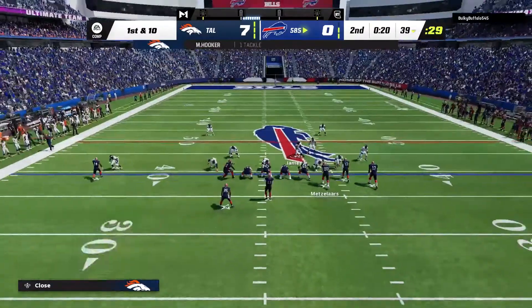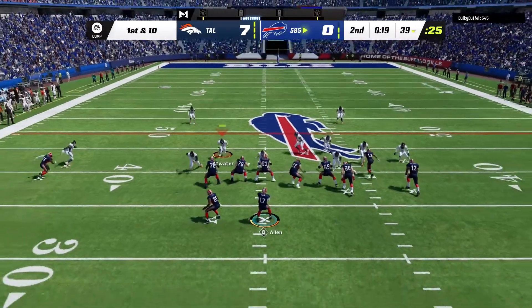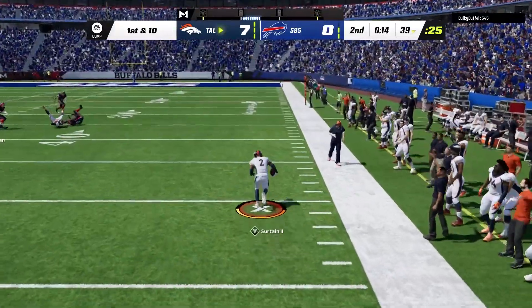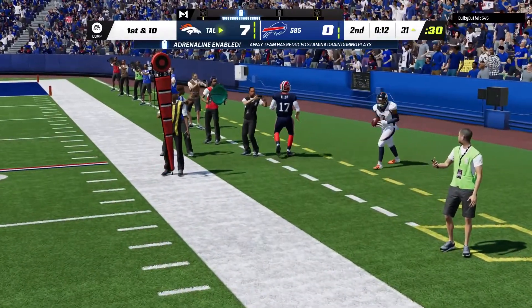We're in man coverage, and most people to beat man coverage will run a corner route. That corner goes out to Diggs — Surtain undercuts it, got it. Patrick Surtain grabbed it from Diggs, a great wide receiver, in man coverage. That medium route KO and pick artist with all his stats — just deadly. Most corners aren't tall enough or don't have good enough jumping to do that. Surtain is just that good.